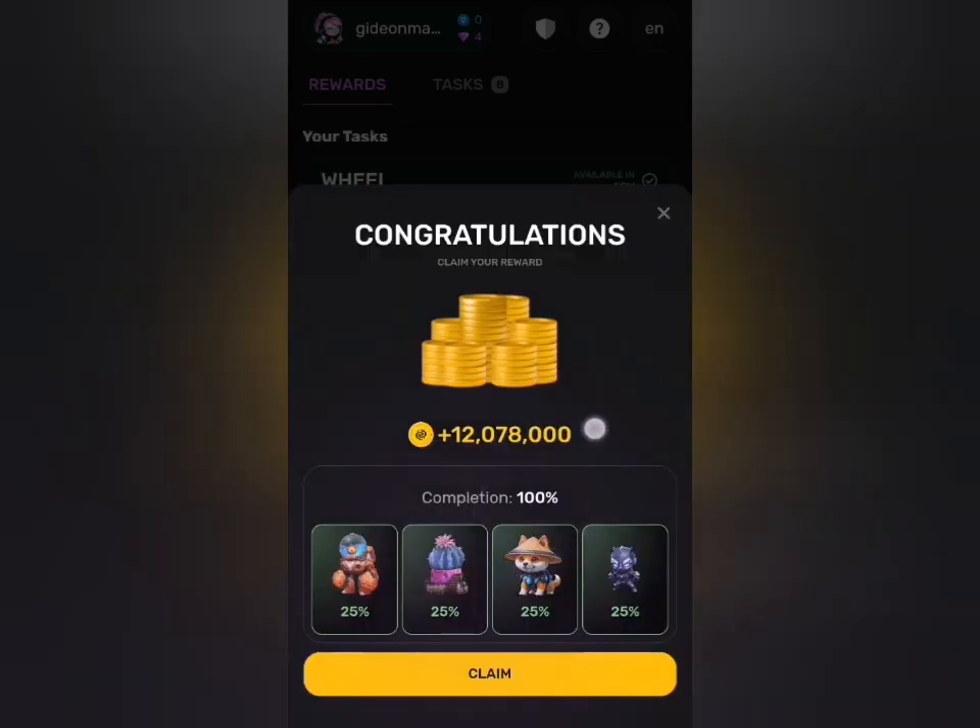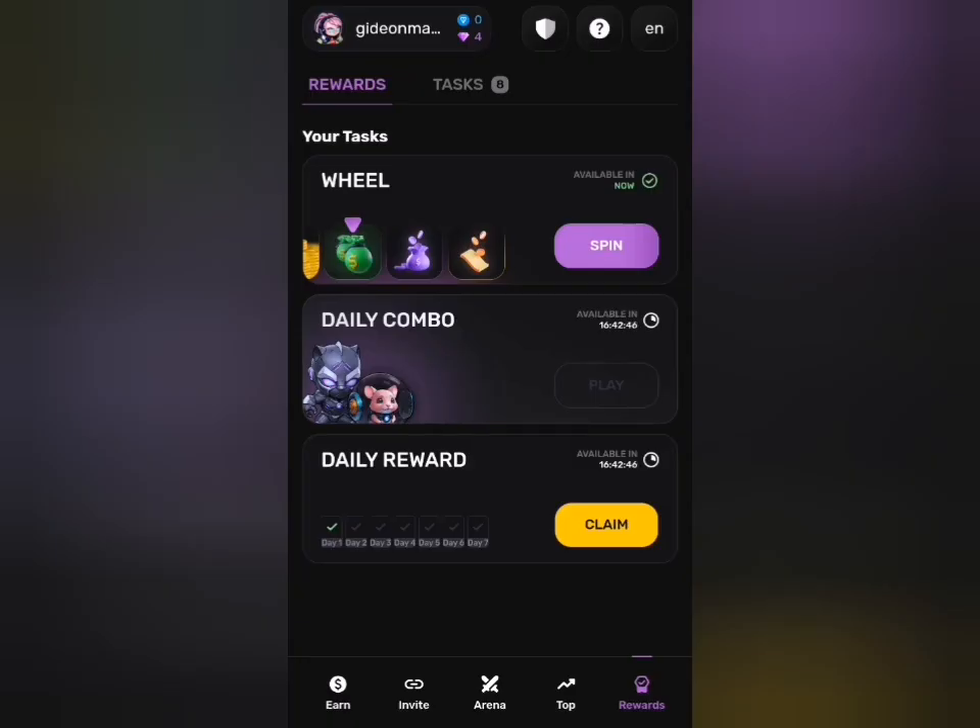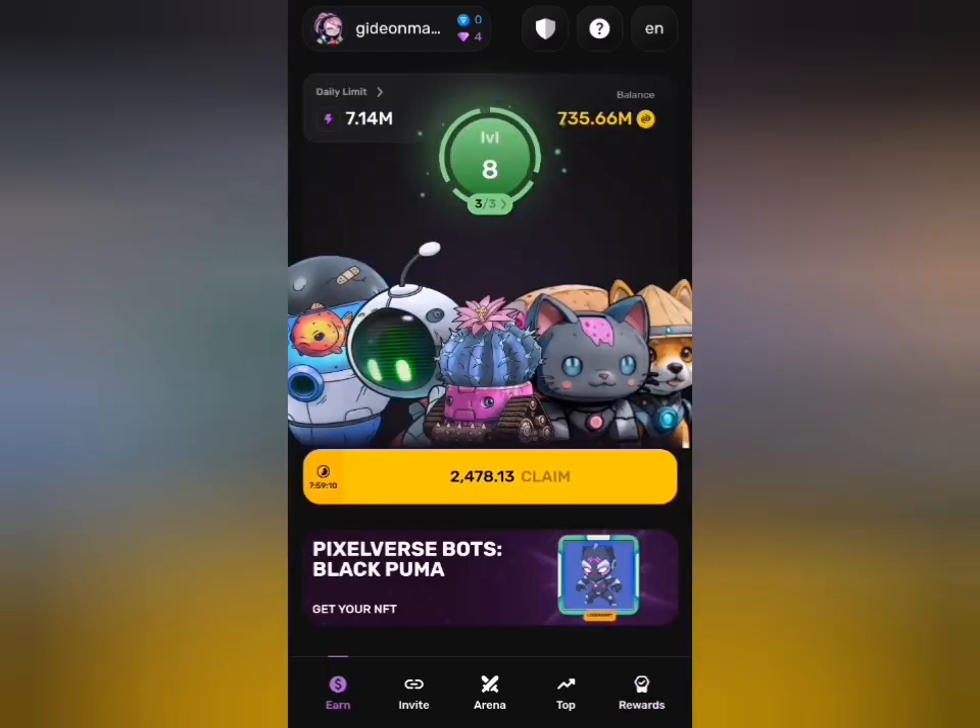As you can see, we have 100% accuracy. Click on claim and 12 million coins will be added to your previous balance. That's all on Pixel Tab for today — have a lovely time.